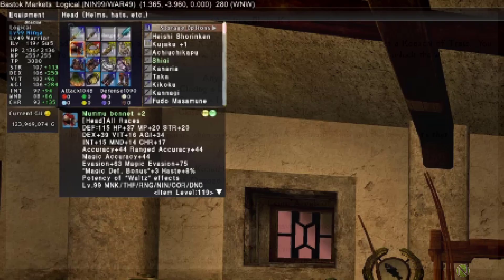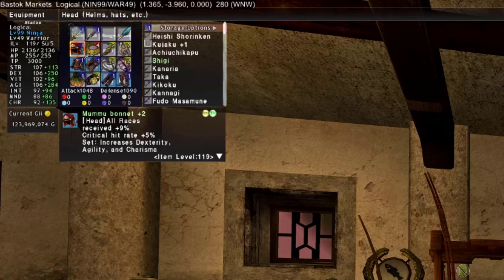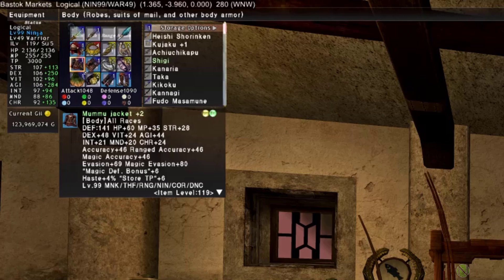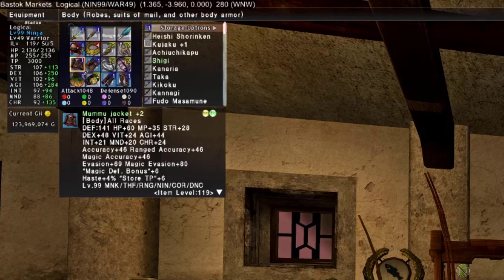For the Blade Hi gear set pieces: Head — Moomoo Bonnet +2 for AGI +34 and critical hit rate +5%. Body — Moomoo Jacket +2 for AGI +44 and critical hit rate +9%. Hands — Moomoo Wrist +2 for AGI +22, double attack +6%, and critical hit rate +6%.